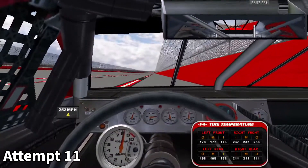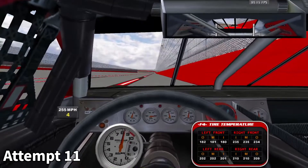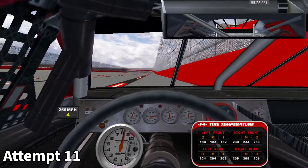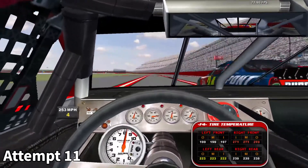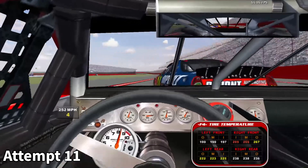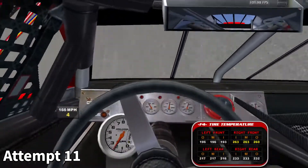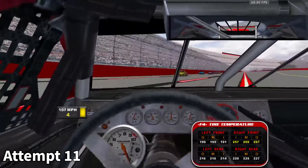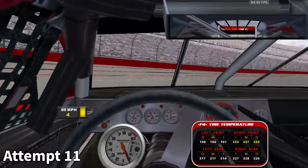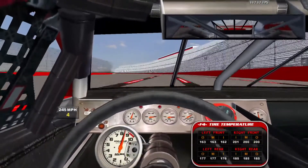One of the advantages of this red paint scheme, especially on the hood, is that if the car gets even the slightest amount of damage, I'll be able to see it. I'm not quite sure what I was thinking here, but for some reason I took out the 24 car. And Jeff Gordon was my favorite. Somehow the engine is still running after that incident, and I am safely off the racing surface and into the wall.